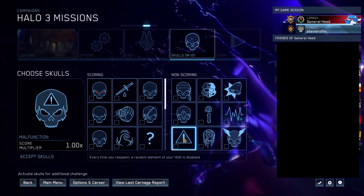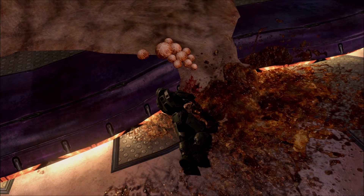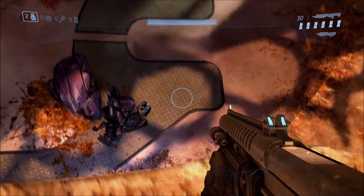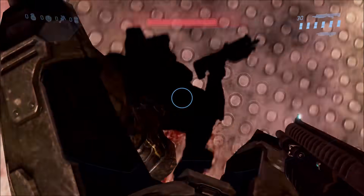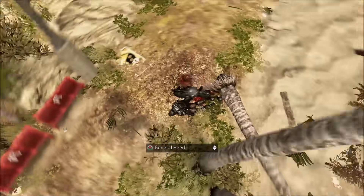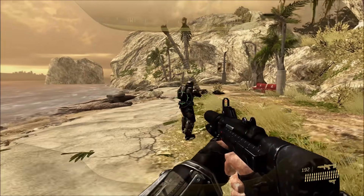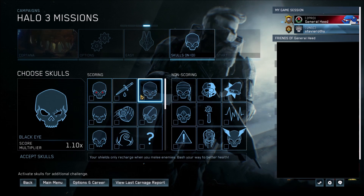Next up, we have the Malfunction Skull. This one doesn't say it's a co-op skull, but it really kind of only works on co-op. Whenever you die and respawn, a random part of your HUD will be disabled. Like right now my motion tracker is disabled, and when I respawn again, now my ammo counter is disabled. Here on ODST, when I die and respawn, my grenade count is disabled. I don't think it works when reverting checkpoints.